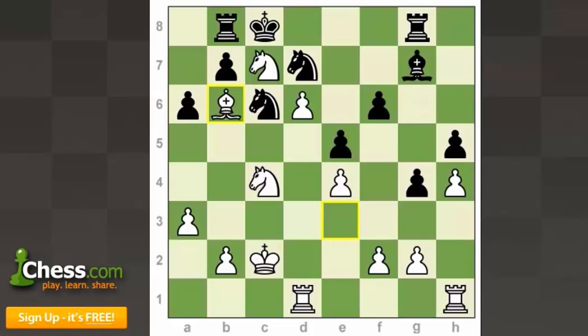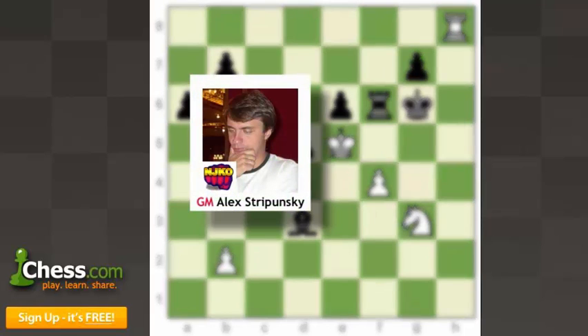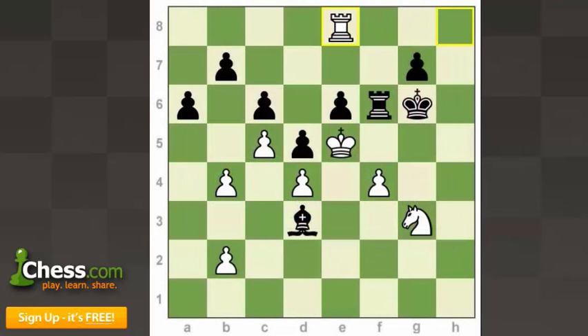This next game is between GM Alex Strapunski of the New Jersey Knockouts and playing black is GM Malakotchen of the Los Angeles Vibe. Strapunski came up with the move rook E8, and I think he actually calculated several moves ahead with a really nice idea to win this endgame. White is clearly better — they've got an active king, active rook, and a good knight, and are trying to play against black's weaknesses on B7 and E6.